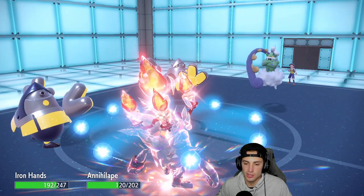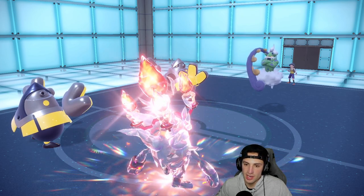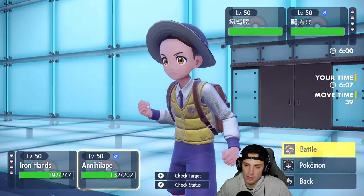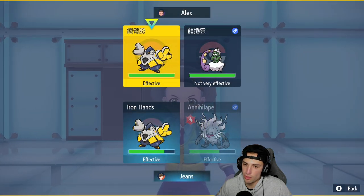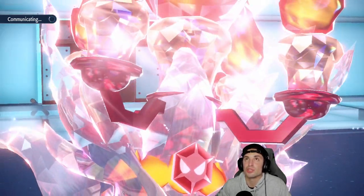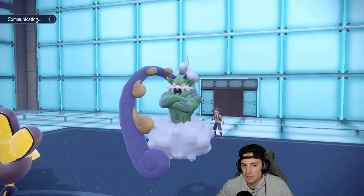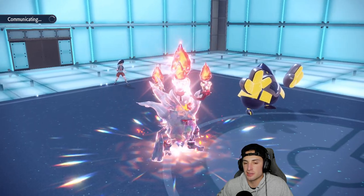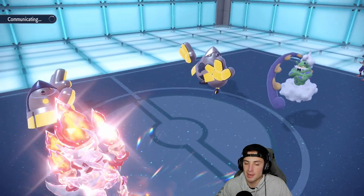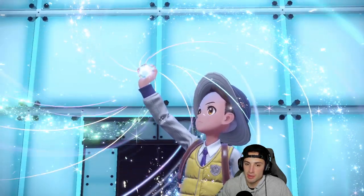Now I have a bit of power — I could Fake Out their Iron Hands or just Wild Charge. I think I'll just go Wild Charge and Drain Punch to get back HP since Annihilate is plus two on Attack. The only problem would be if their Iron Hands outspeeds my Annihilate since Annihilate is minus one Speed — if I land Drain Punch I'll do big damage and recover HP.